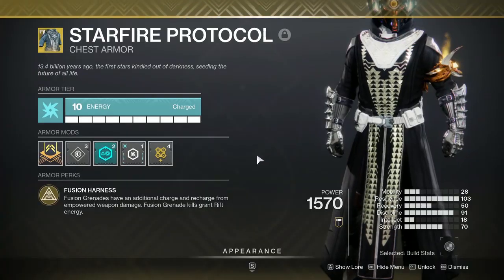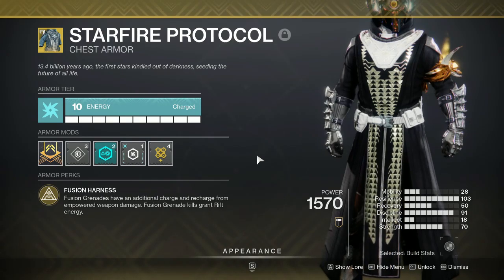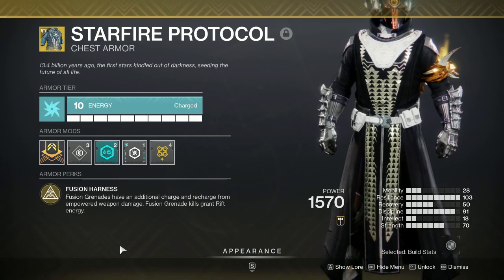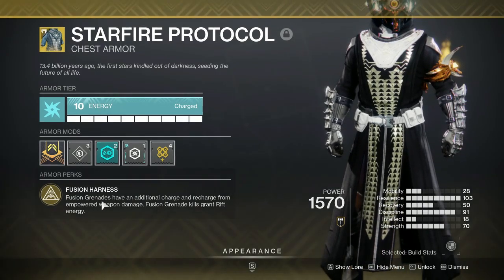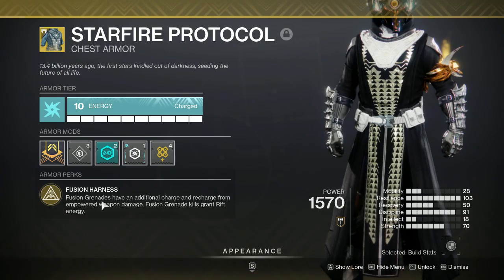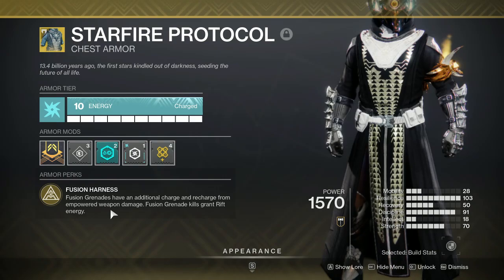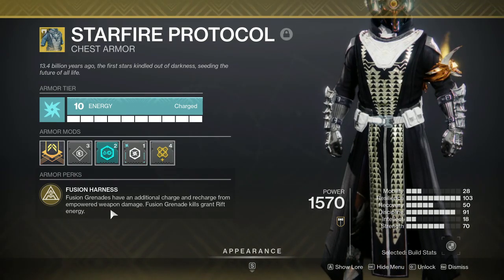There is an issue here. With Solar 3.0, the Starfire Protocol saw a big jump in PvE usage, and for good reason. The Touch of Flame aspect allows Fusion Grenades to explode twice, making them very strong and dealing additional damage. The Starfire Protocol gives you an extra Fusion Grenade charge and instantly refunds your Empowering Rift on a Fusion Grenade kill, which is easy to do with Touch of Flame. You also easily recharge Fusion Grenades from Empowered Weapon Damage while sitting in your Empowering Rift.